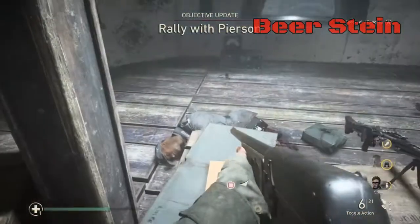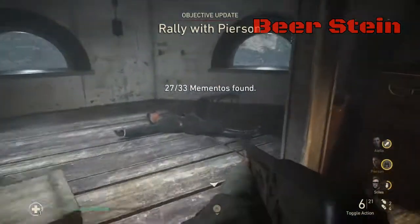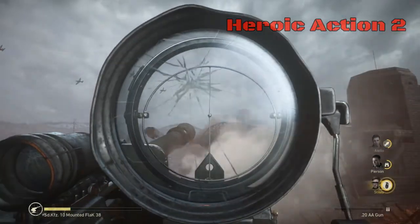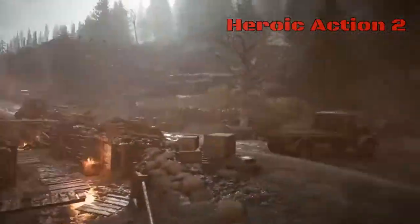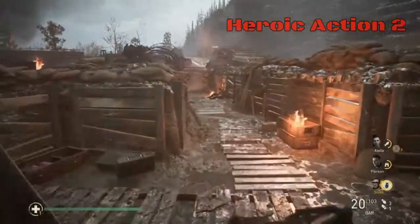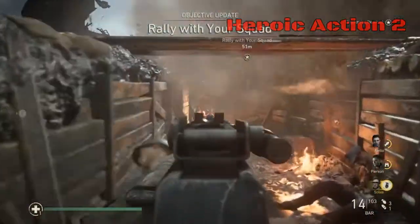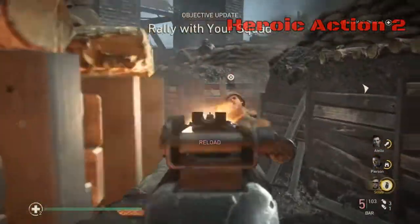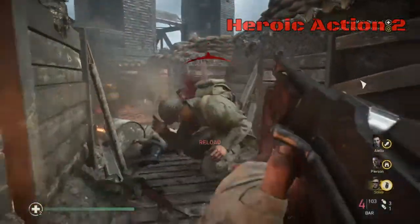Whether they get patched or not nobody knows, but as of right this moment that is how you collect all of these mementos. Now this is your final heroic action and it is imperative that you do this immediately after jumping off the AA gun — go straight back into the trench. If you go up that hill to rally with your squad you will forfeit this heroic action and you will have to restart the whole level. You cannot restart from the last checkpoint.